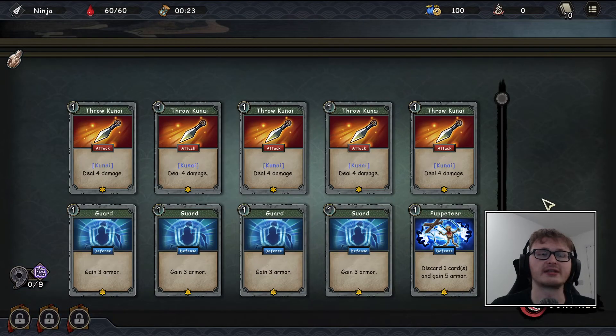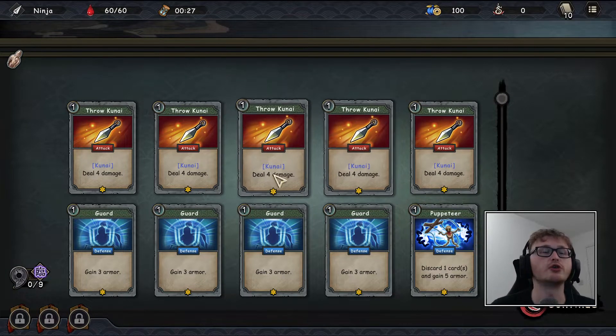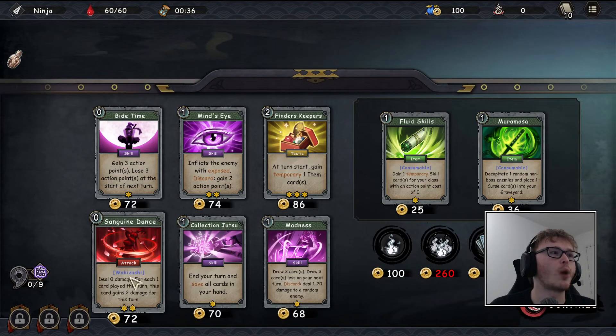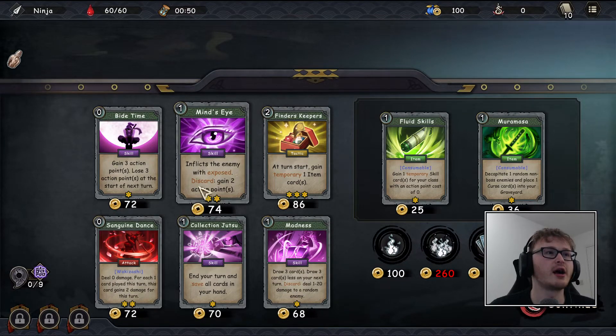I don't know what genjutsu is specifically, but I assume they are really powerful cards. Some of our base cards include attacks called kunais, so using three kunais in a row counts as one mantra sign. There are also other types — wakizashi, for example, which is a small Japanese sword normally paired with the katana.